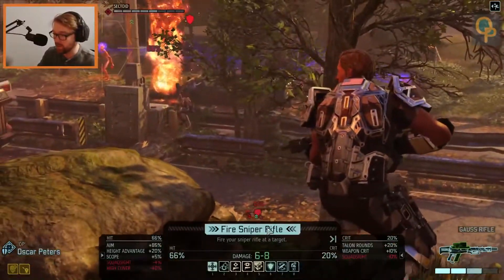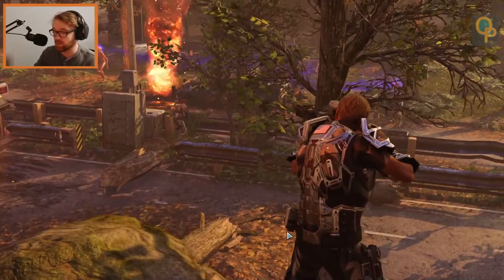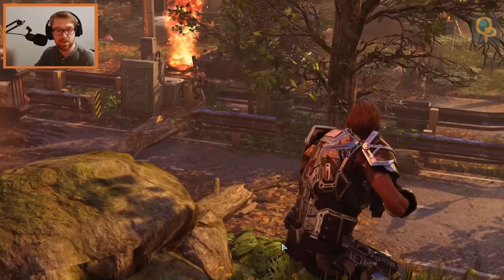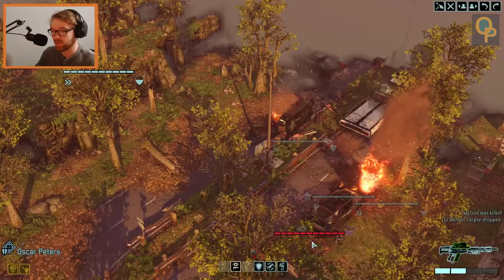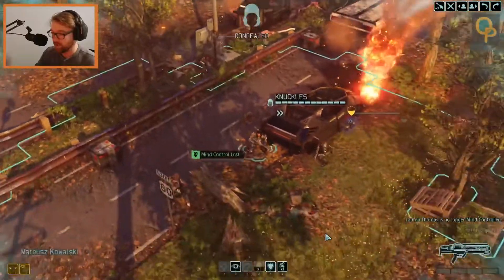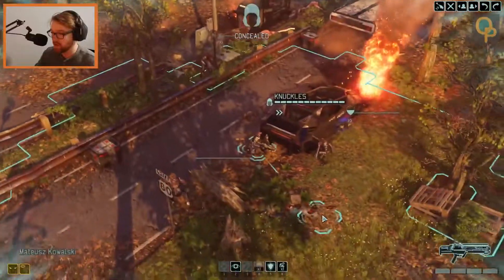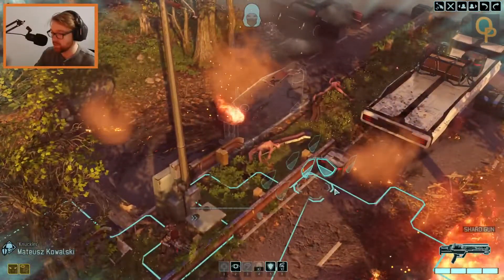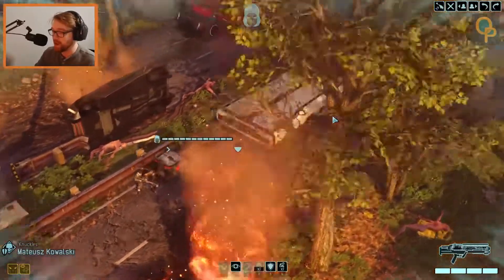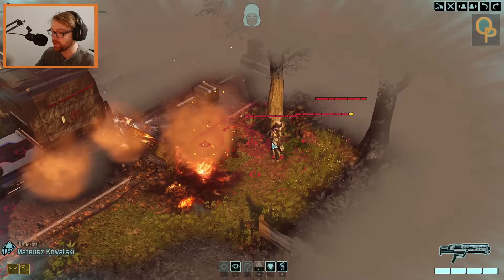We're not gonna snipe her, don't be ridiculous. We're just gonna take a pot shot — it's 66% so I don't expect it to kill, that's just a recipe for disaster, but you're pleasantly surprised sometimes. Hit. All right, take your shot, then hit me with a free reload with that death-from-above ability. You're still in stealth so let's move you up and scout out the next pod — they're not far ahead.